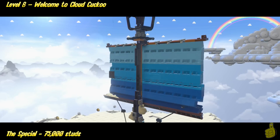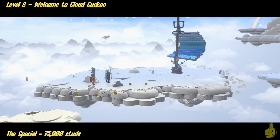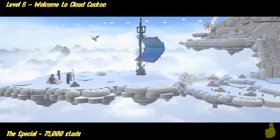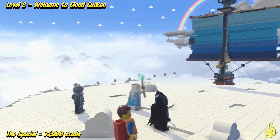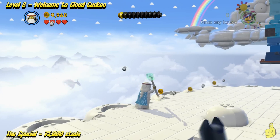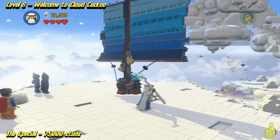We can use any kind of throwing projectile to go ahead and swing that sail around. Unfortunately, you don't pick up studs along the way here — that would have been really cool to get all those studs. But like I said, we do get the 75,000 studs required for this level, so it's not like we're missing out on a whole lot.